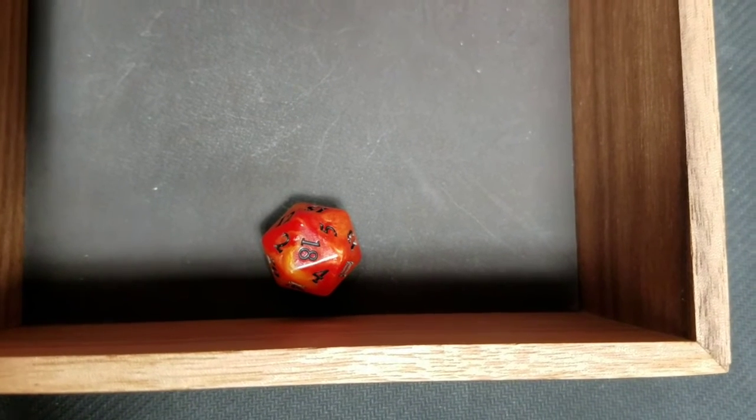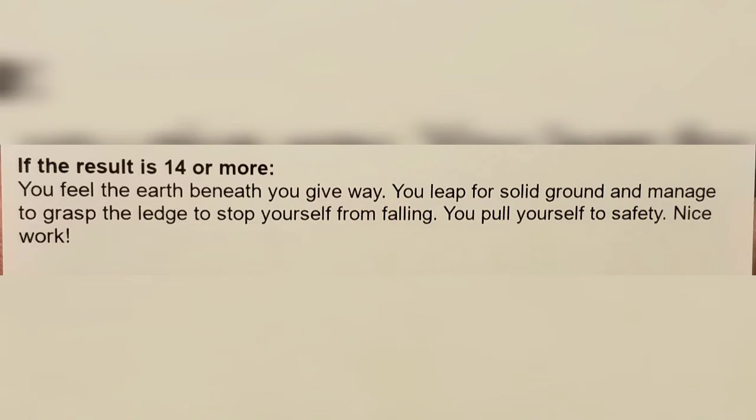We wind up with a 21 today. 21 maxes out the chart, and it says that you feel the earth beneath you give way. You leap for solid ground and manage to grasp the edge to stop yourself from falling. You pull yourself to safety — nice work.